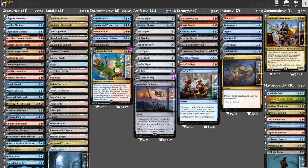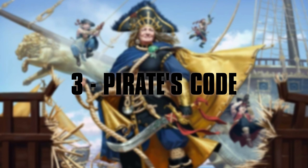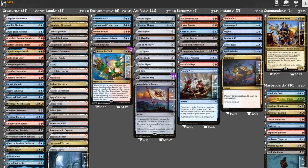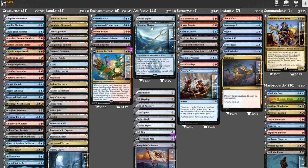Our voyage nears its end — we're at the edge of the map, and X marks the spot. Let us now discuss the pirate's code. I've got two primary things I want to tackle here: card advantage, and finishing the game. This decklist secretly has a problem with card advantage. Every version of the coastal piracy effects are here, but those are situational draw spells — they reward us when we're ahead, but they don't let us catch up when we're behind. So I want to make some improvements to our other card advantage options.